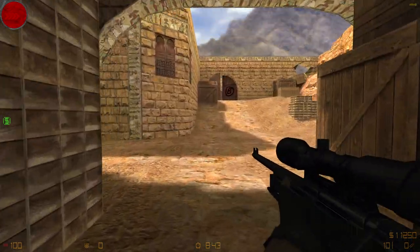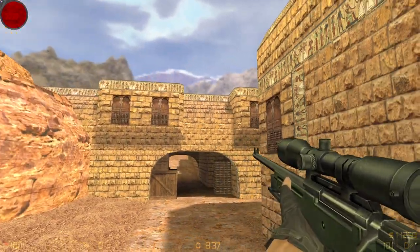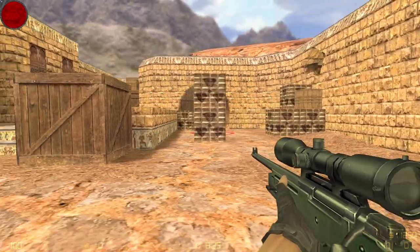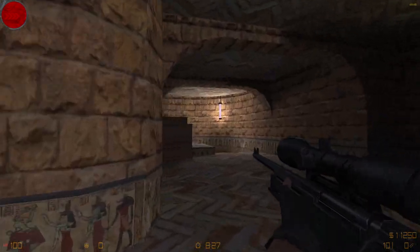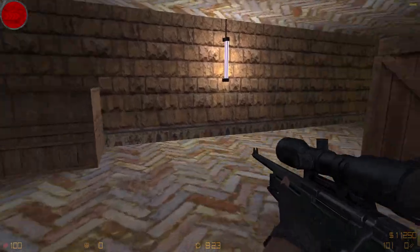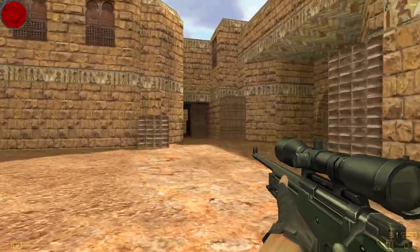Hello everybody, kokorov here. Today I made this map retexture — all of the textures that are present. I got them from textures.com for free, but even though I got them from there, I had to edit them a lot in order to make them fit together: a lot of cutting, a lot of recoloring, a lot of contrast and saturation adjustments.